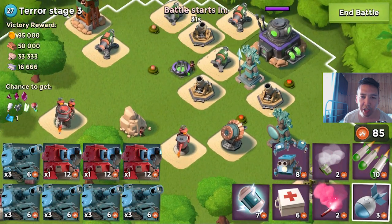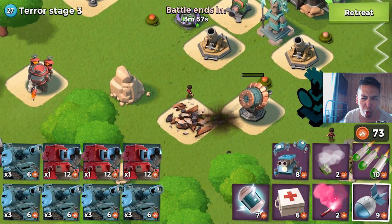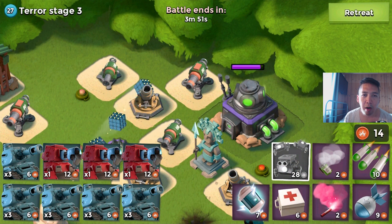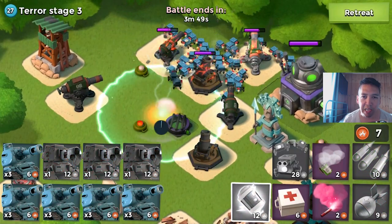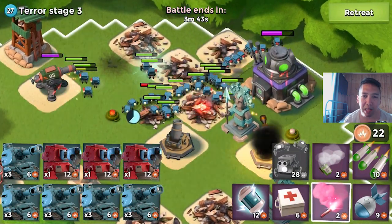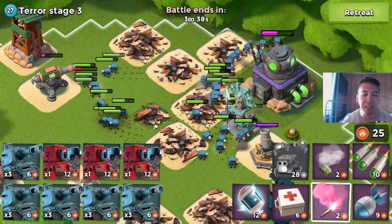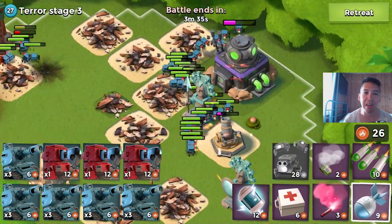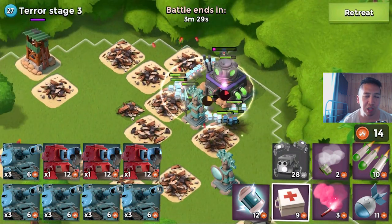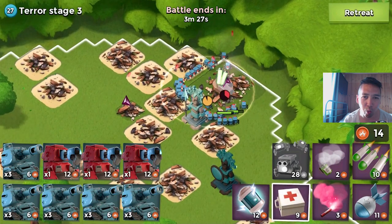Stage 3 has a shock launcher, which is gonna be really scary. I'm dropping down the critters right upon those and in the middle of the cannons, so the critters can take down the cannons and mortars. It's totally going ham — I'm blasting down everything the critters see. The cannons are just going down like flies. The critters are heading over to the HQ and it goes down so fast. Stage 3 is done!